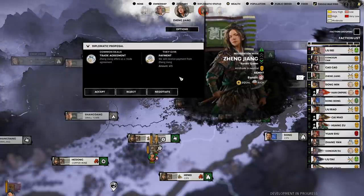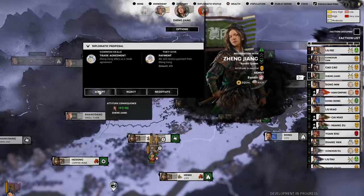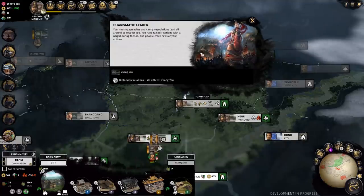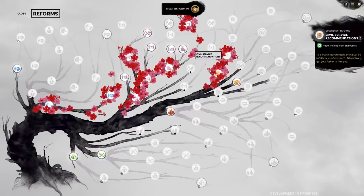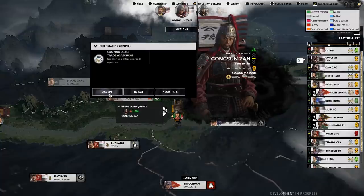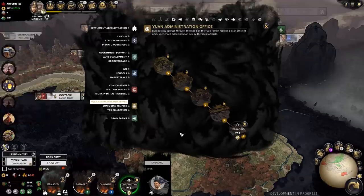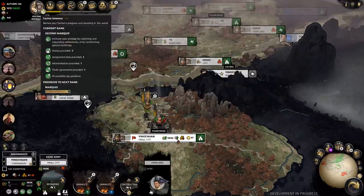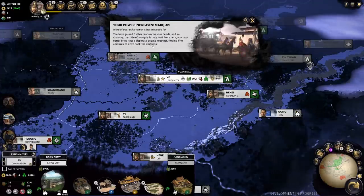Zheng Jiang wasn't acting like too much of a bandit queen - she wanted to get a trade agreement with me and was willing to give me money for it, so I took that on. Meanwhile, Jiang Yan and I got better relations because of a charismatic leader event. Back to the reform screen a few turns later, looking at some options to make more money - our economy is looking very good. Gongsun Zan wants a trade agreement. We're capturing more cities from the Han Empire. Things are going really well, and we're building Yuan administration offices to try and get our prestige higher so we can become a marquee as soon as possible.